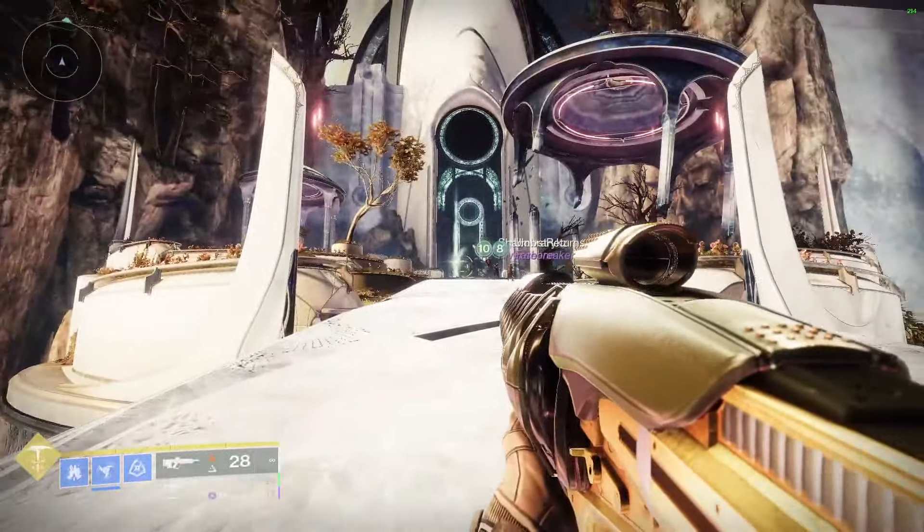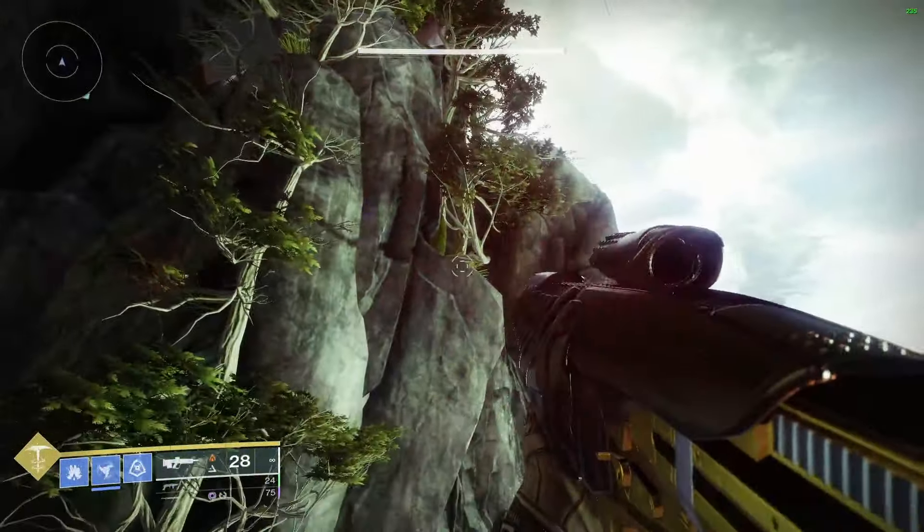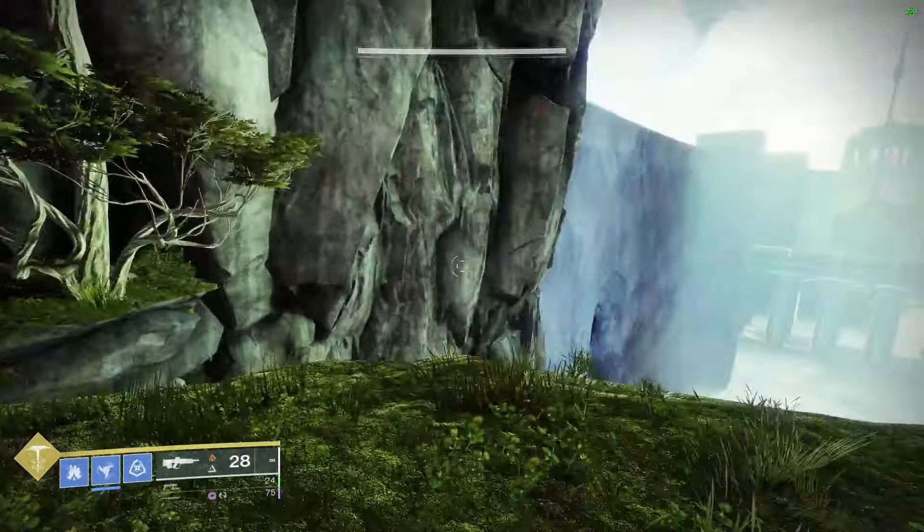Once you've beaten Morgoth, you're going to need a hunter or a warlock. This is the path you're going to take to get back to the wish wall so we can put in Petra's Run. Your team will go through to vault, and your solo hunter or warlock is going to shatter skate back over here.